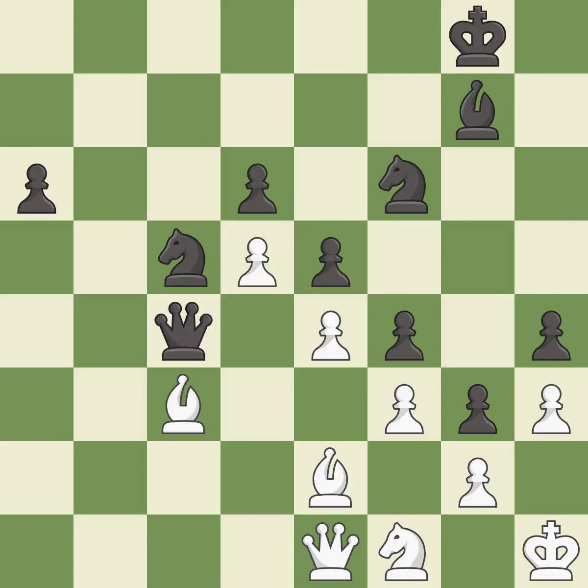This wins time by threatening a queen and forcing it to move away — it is best. This blocks the attack on a queen that could have been captured. This is the only move that works — it is a great move. This is an equal trade — it is best. Recaptures — it is best.